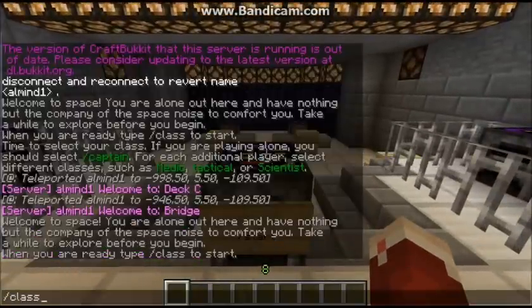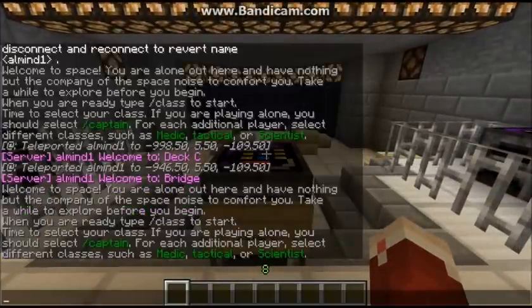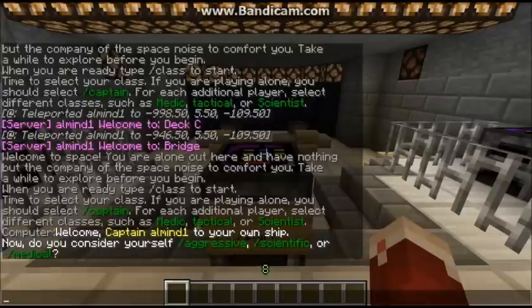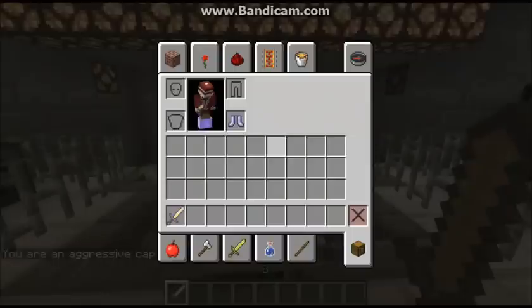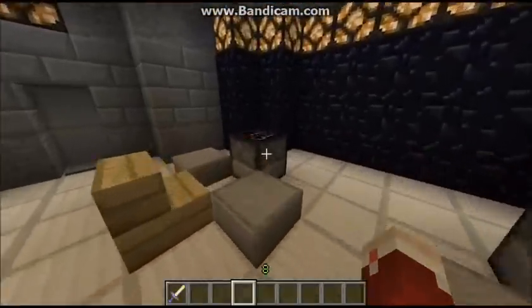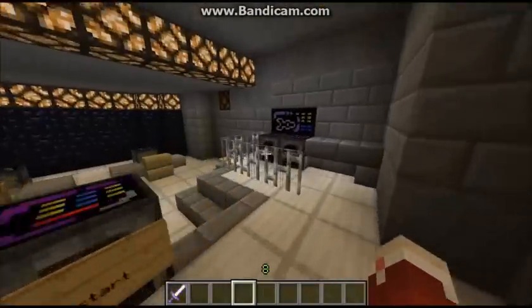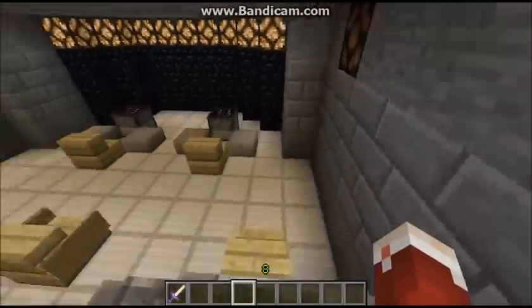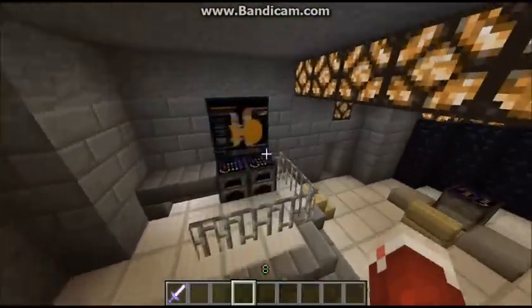We did slash start. Time to do slash class. So, time to select your class. If you're playing alone, you should do slash captain — that's what I'm doing. For each additional player, select different classes such as medic, tactical, or scientist. So I'm going to do slash captain. Captain almond one, welcome to your own ship. Do you consider yourself aggressive, scientific, or medical? Slash aggressive. You are an aggressive captain. Yes, I am. So I have Protection 4 iron boots and an Unbreaking 3 golden sword. I'm thinking about adding more items to make the commands easier, because this will be very command-based — it's a lot easier to do that than right-clicking on colored wolves. It's just a hassle for the player.